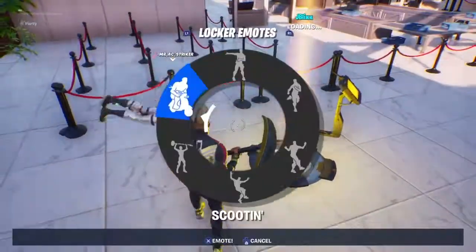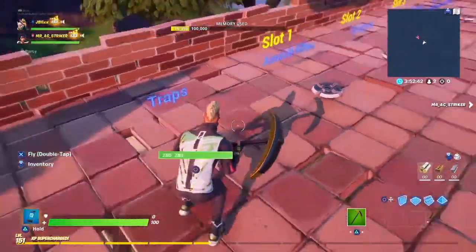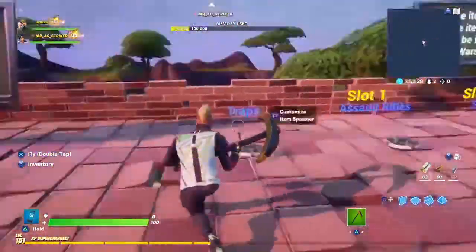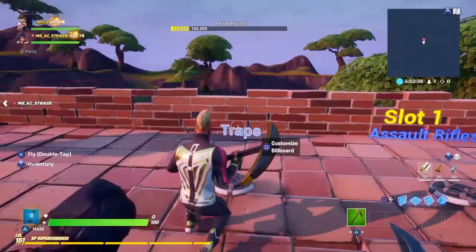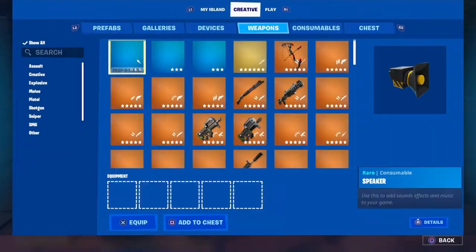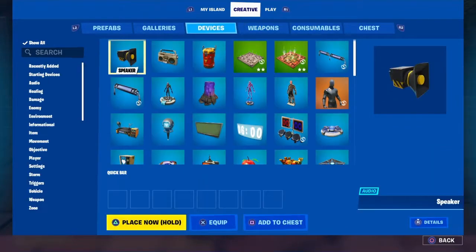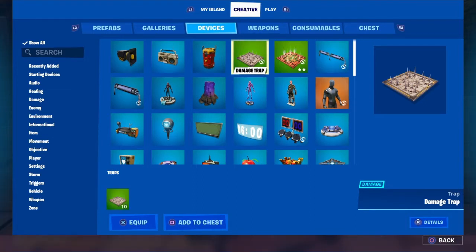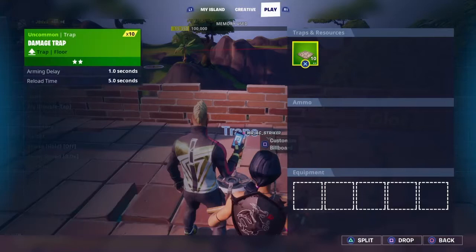Think about what traps you want on your zone wars map. We can go with spike traps — let's go with two spike traps. They come in packs of 10, so just drop two.